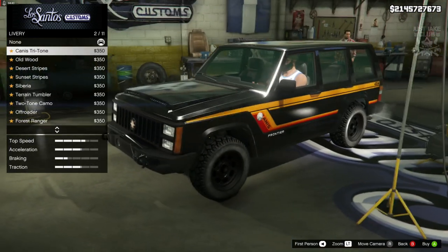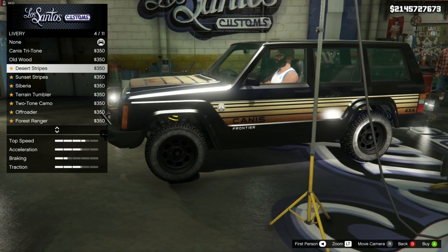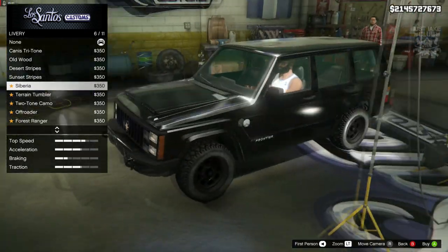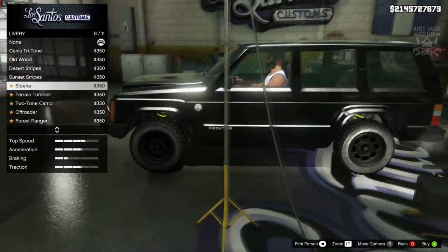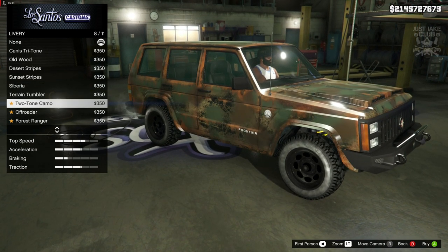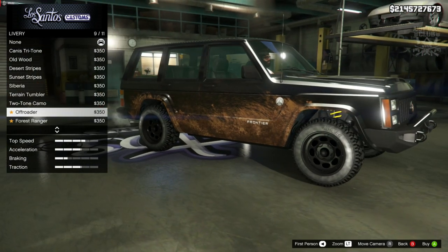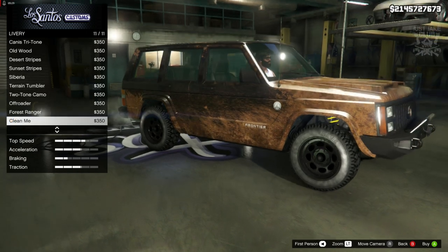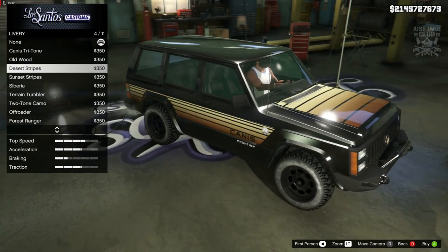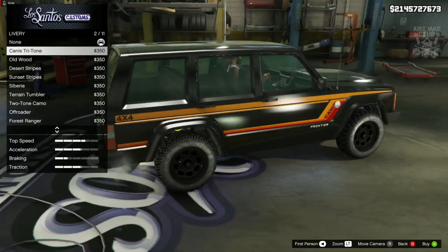Then we do get a livery option. We've got the Karras Tritone — very classic looking, which is pretty cool — same with the old wood, very classic looking. I'm actually digging these liveries; they're capturing the era of this car, like the 80s, which is really nice. There's also what looks like a camo livery, rusted versions, and a camo-rust combo. Then the forest ranger and the clean me livery, which doesn't really work well. But those first few old-school looking ones — especially the Tritone — I think look really smart, so I'm going with the Tritone.